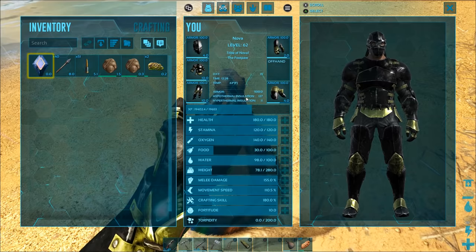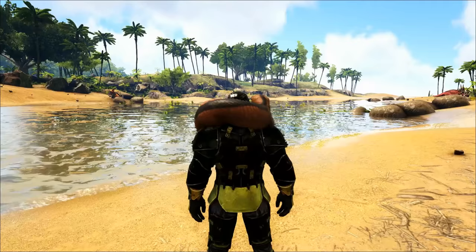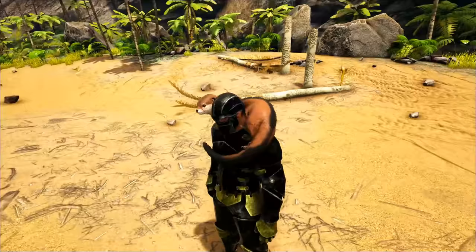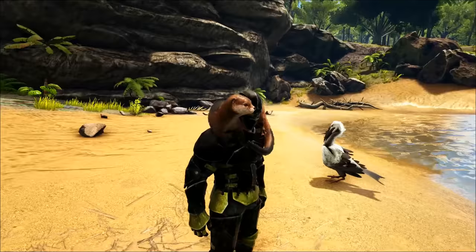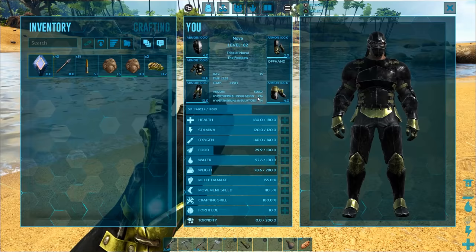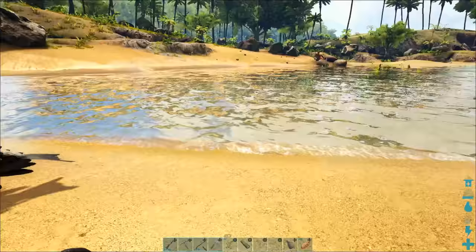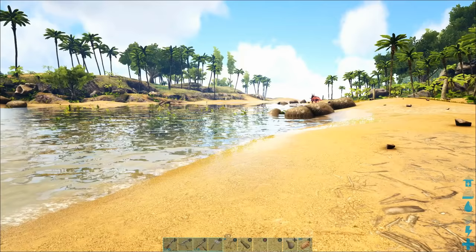Now I have two shoulder-mounted pets and I need to bring them back to base. Before we do that, let me show you one thing about this otter. You can see I've got hypothermal and hyperthermal insulation both reasonably low, but after I pick up the otter it wraps around my shoulders like a warming and cooling blanket — warm with its fur but cool when it's wet. If we check my stats again, you'll see it's grown by about 100 warm and about 50 cool insulation, which is enough to keep me safe in just about any environment with flak armor.